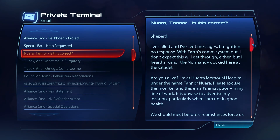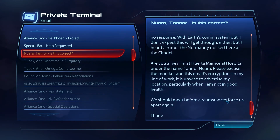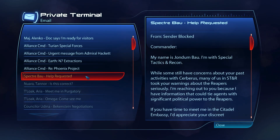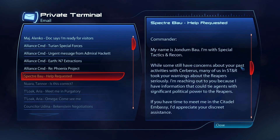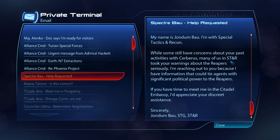A message from what appears to be Thane — signed Noiro Tanner: 'I've called and sent this message because I know you shouldn't be in common systems. I heard a rumor of the Normandy docking at the Citadel — are you here? Please excuse the moniker on this email's encryption. In my line of work it's unwise to advertise location, particularly when I'm not in good health.' Oh, it's from Thane — Thane's on the Citadel! We've got to go see him. Also a message from Spectre Jordan Bao of STG — he has information tying political figures to the Reapers and requests a discreet meeting at the Citadel Embassy. And a Phoenix Project update — defectors successfully screened, posted to the SSV Issac Newton.